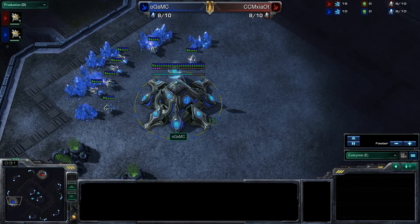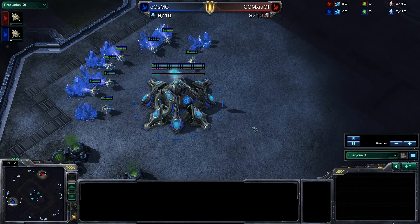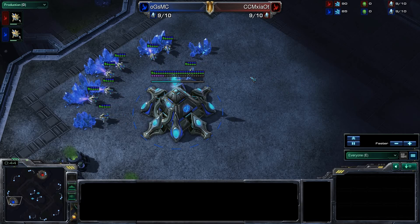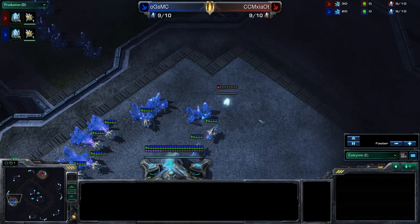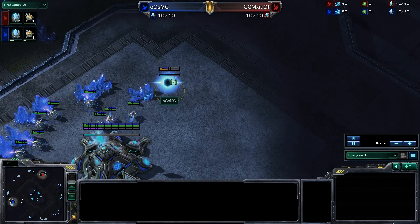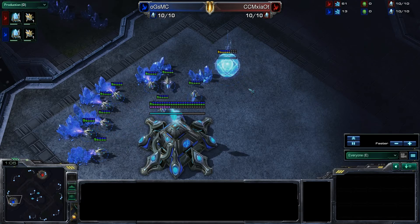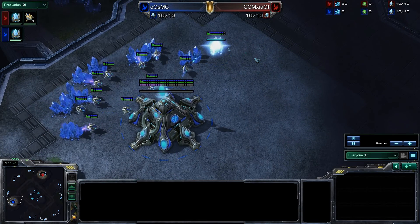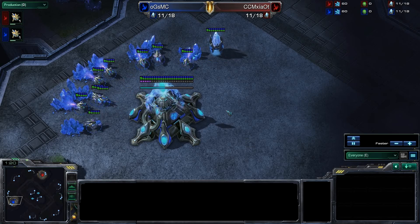We saw both previous games end with basically the player who built the most gateways winning. We saw McSyot in the last game try to do some sort of 1-gate into Twilight Council and then use a quick Blink Stalker attack. But MC, with just superior numbers — he didn't even do a 4-gate, he actually did a 3-gate into Twilight Council into Dark Shrine — had way more units and was able to overwhelm his opponent. He then used Dark Templars to force his opponent to go robo, getting even fewer units, and dealt a lot of damage to pull ahead.